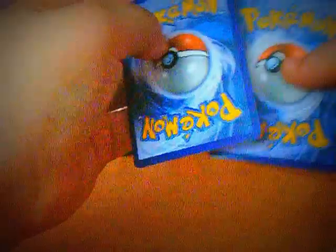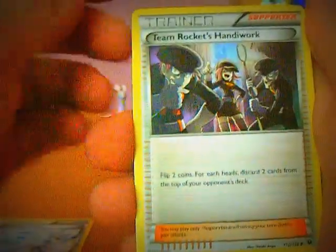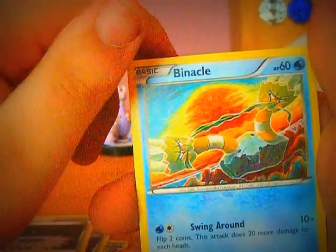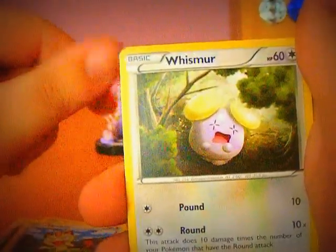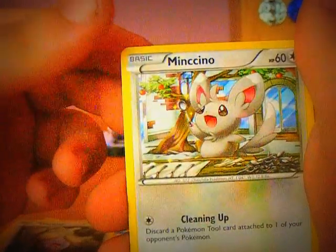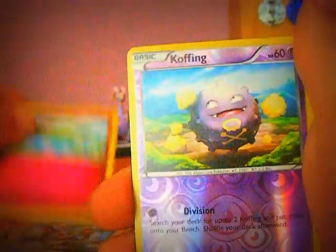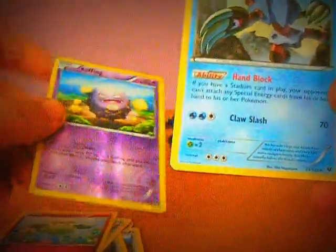Now let's get started. The first card we are starting with is an Altaria Spirit Link. Team Rocket's Handiwork. A Fairy Garden. A Binacle. A Meowth. A Whismur. A Minccino. A Cottonee. And a Reverse Cofagrigus.